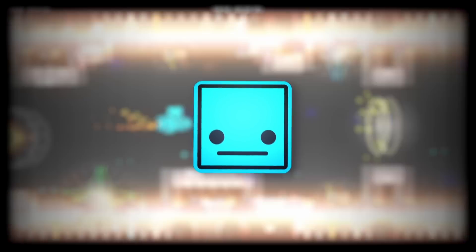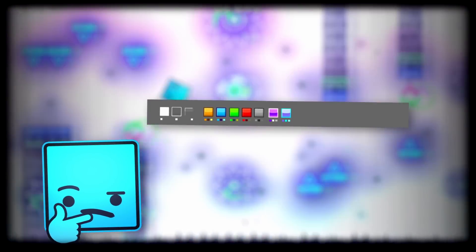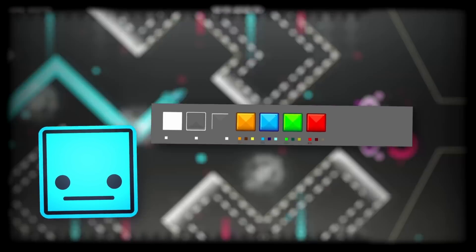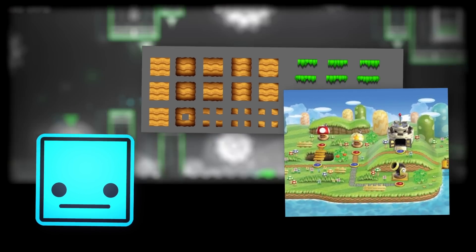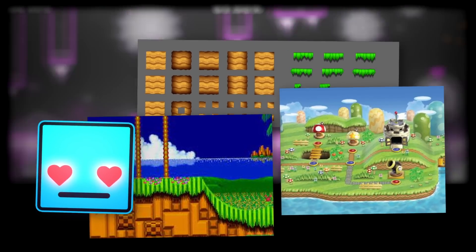Starting off from the most recent news as of recording this video, Robtop has announced a new set of blocks for 2.2. From the top, you can see a wide variety of colored blocks which would look great on an art or modern level. The second set of blocks are pretty much an enlarged version of what we just saw. And lastly, we got this interesting design with a grassy top for your block design, giving off kind of a Super Mario Wii World 1 vibe or an Emerald Hills Zone vibe. These block designs aren't bad for the new update.